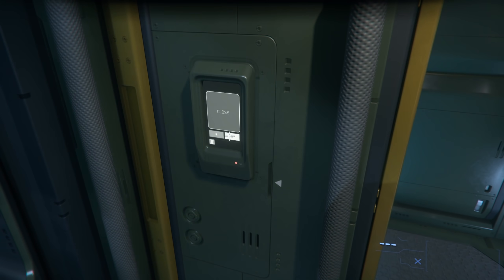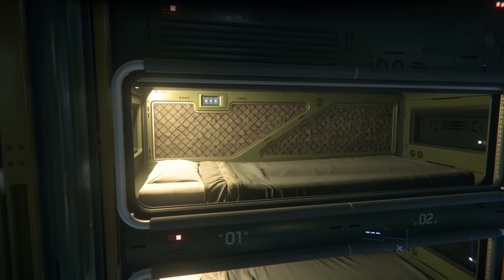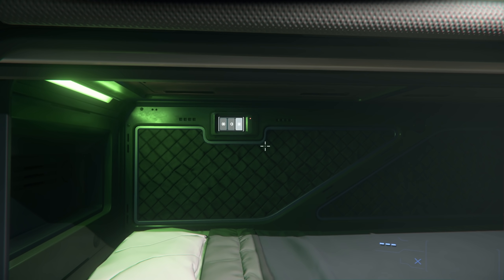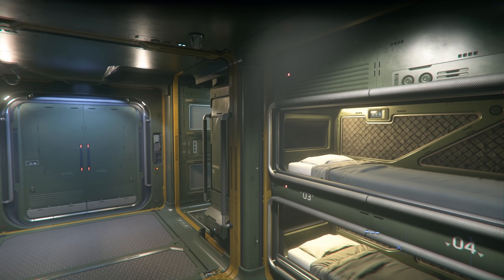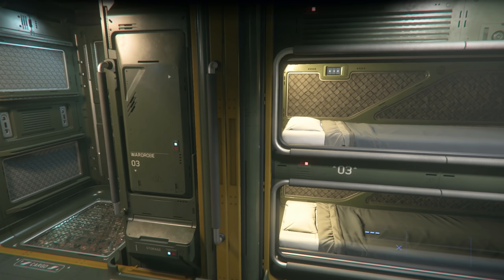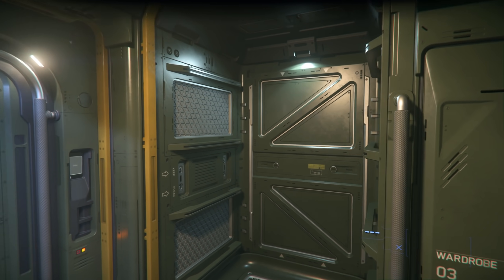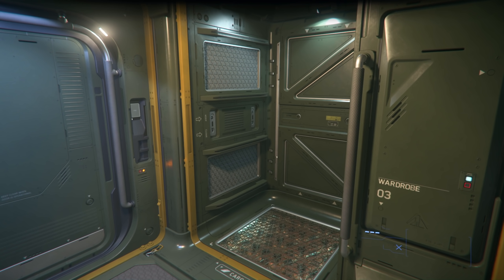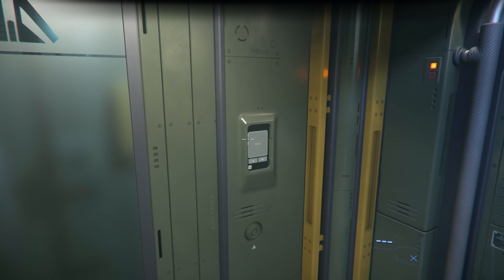We also have the lighting states downstairs as well, which is obviously much more important if you're trying to sleep. You have the lighting states on your bed as well — ambient light, and off. You wouldn't want red alert in the pod — just off — and that sort of makes sense. We've got wardrobes, one for each of the crew members.